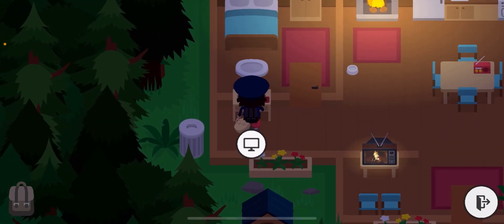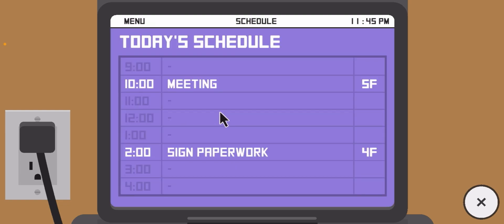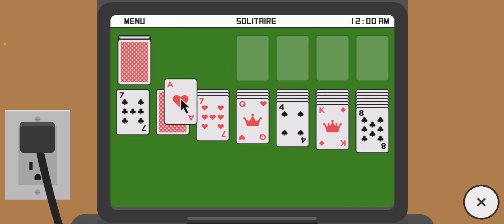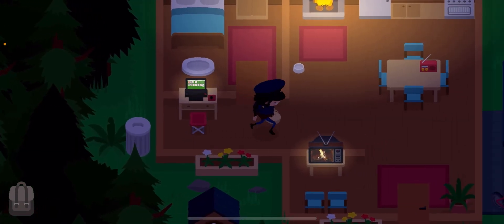Now for the computer — there's not really much to it but there are a couple of things. You can view the R Corp schedule, and then there's solitaire, which is its own solitaire game. You can just play some solitaire and have a fun time. It does save your game so you don't lose progress, making it a multiple-day journey, which is a very cool feature.